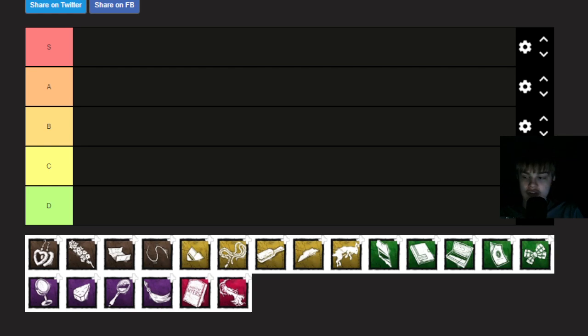First we have the Fragrant Tuft of Hair. Unlimited Duration of Evil Within 3, but it increases the amount of evil required to reach Evil Within 3 by 200%. That is a pretty significant downside, and we're going from add-ons by themselves. So it just straight up takes 200% longer. S tier - it may have a huge downside, but the upside is way too big to pass on.